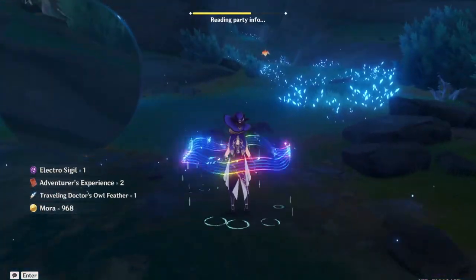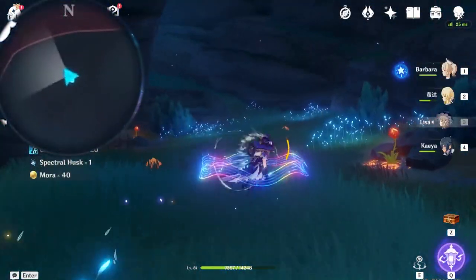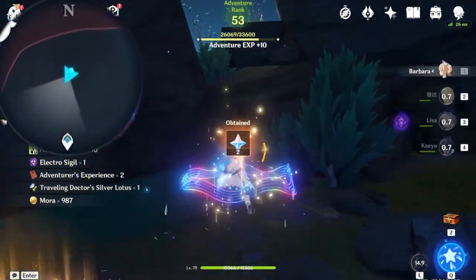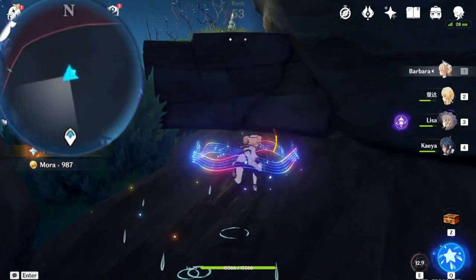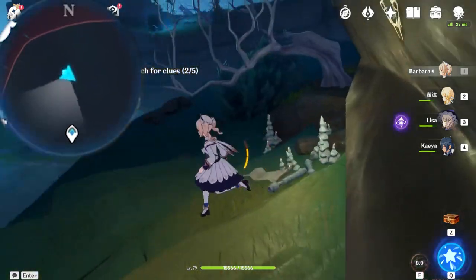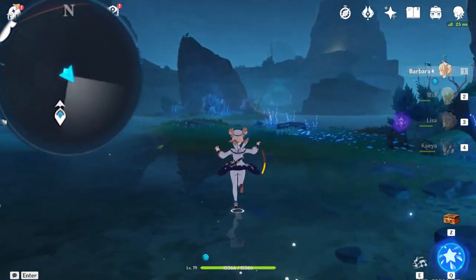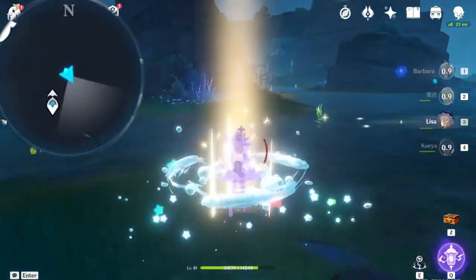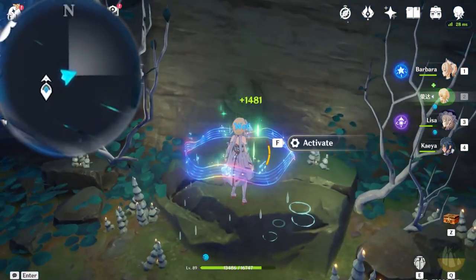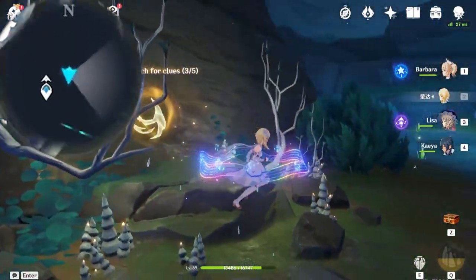Before we do anything else, we'll come over towards here. Prepare a non-pyro character and start defeating the pyro spectres. Now that common chest is yours. Head towards this direction - another key sigil location is right here. Now follow where I'm going, back towards where we came from. But behind this rock we'll keep heading towards this direction - a really sneaky location to hide another key sigil. This is the third key sigil location you need to activate.